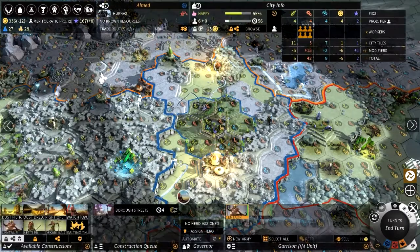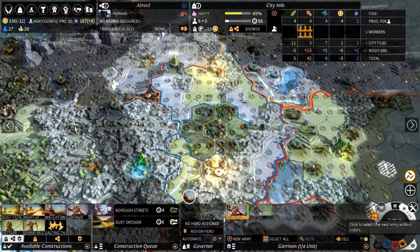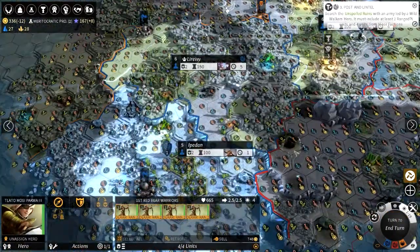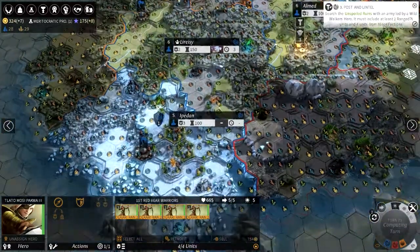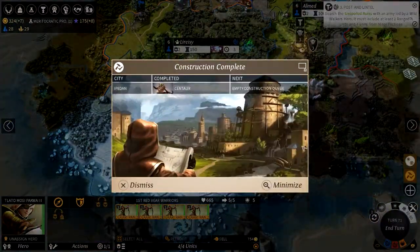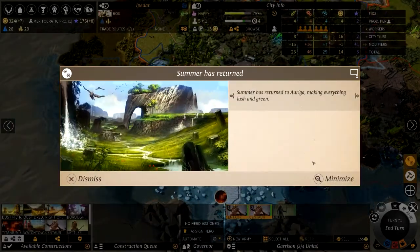Let's build a burrow out there, then get the dust dredger. Let's end the turn and turn off all those markers because there are a lot. That was a quick winter — summer's returned.